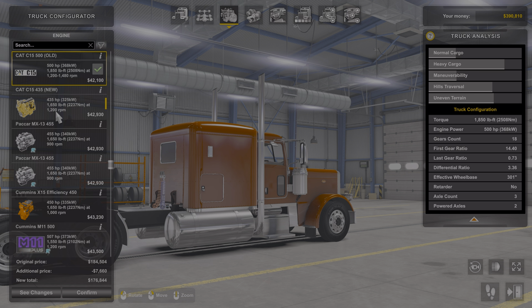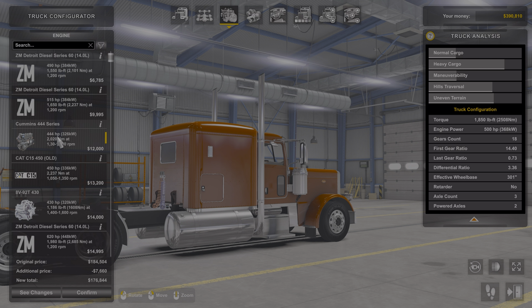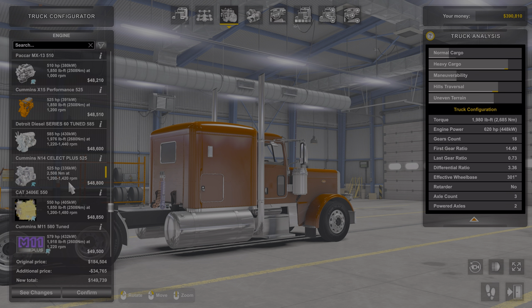There's the C15 Cat, and there are a few motors in here that are Zmods. This Zmods Detroit Diesel Series 60 — to me, that is the best sounding Zmod I've found. That's the motor I usually go with. But minus the Zmod motors, all these do come with the John Ruto truck, every one of them.